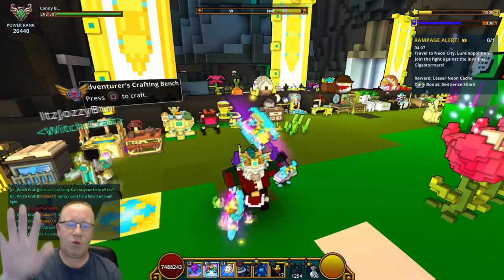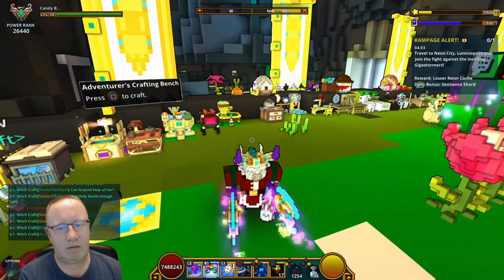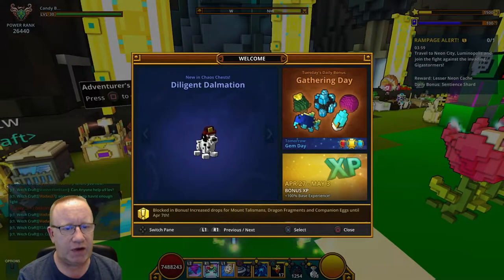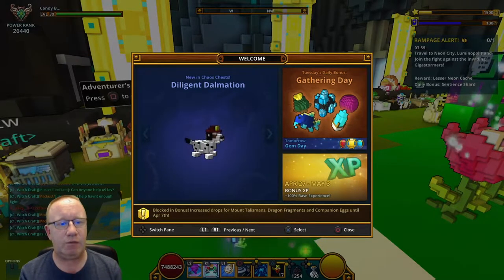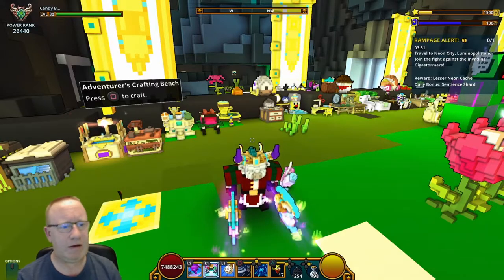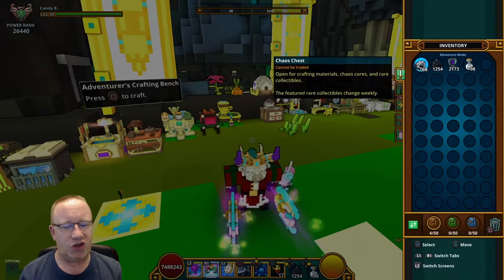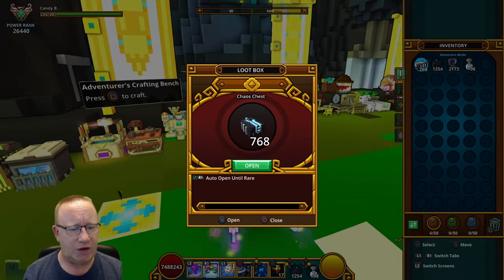Hi guys, welcome to another one. It is Tuesday so we have got a Diligent Dalmatian. So without further ado let's get in there and get this bad boy. We've got a few chaos chests, as you do — let's start opening them and see if we can get it fairly quick.